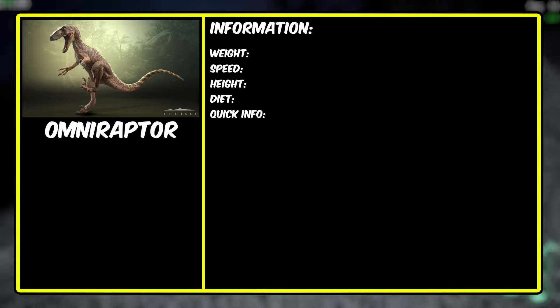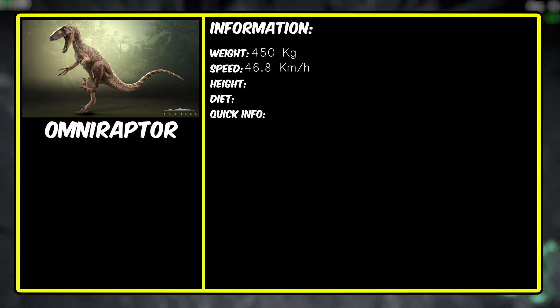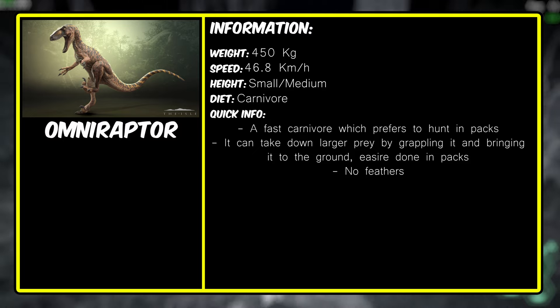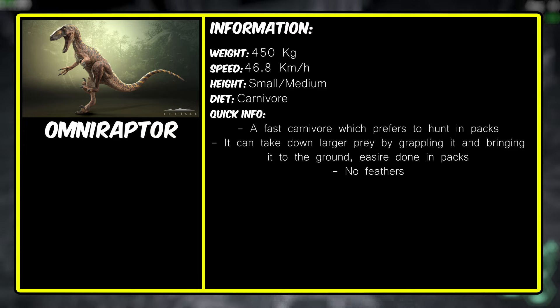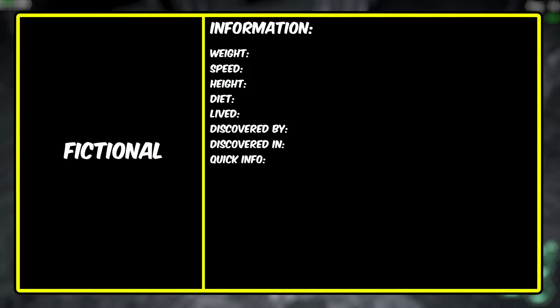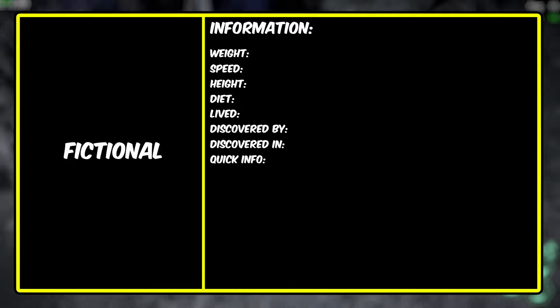The Omniraptor in The Isle — previously known as the Utahraptor — weighs 450 kilograms with a speed of 46.8 kilometers an hour. It's a medium carnivore that is fast, agile, hunts in packs, drains other dinosaurs' stamina, and grapples them to the ground. A lot of players find it overpowered. However, in reality, the Omniraptor is totally fictional — it's based on the Utahraptor from real life, but it is not actually the Utahraptor. The Omniraptor in The Isle is a made-up creature that did not exist in the past, so the developers can do whatever they want with it without breaking any realistic rules.